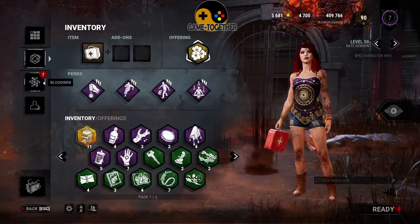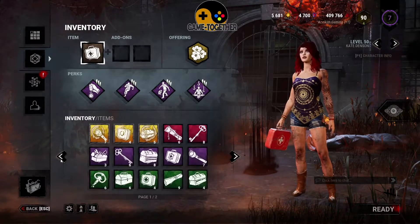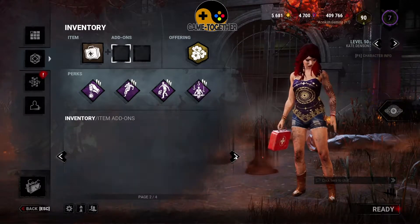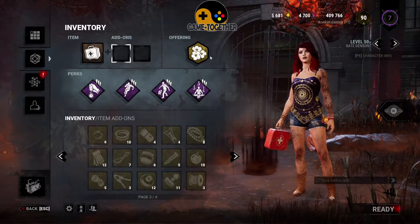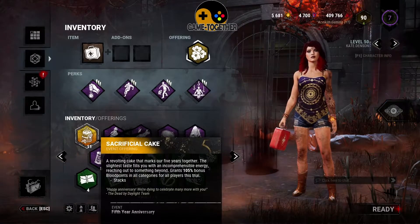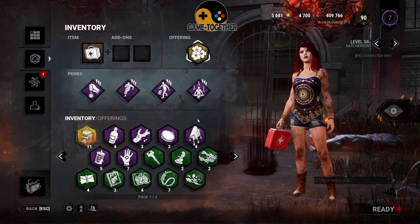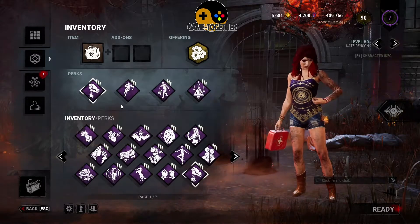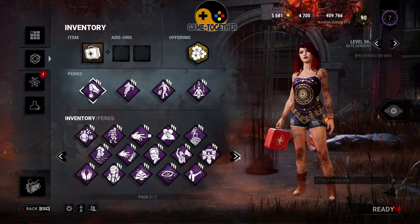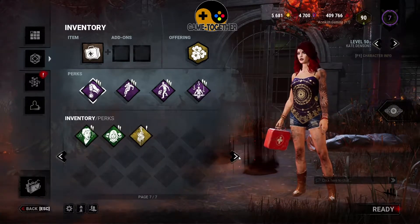Before each game in Dead by Daylight, you have the opportunity in your inventory to attach different perks, items, add-ons, and offerings to the character you're going to be playing as. The main part of your inventory is your perks, of which you can attach up to four. Some perks must be activated in particular circumstances while others have a passive effect, so be mindful and read each perk individually to understand how to utilise them to their fullest potential. There are also different items you can attach, including a medkit, toolbox, or a key, which can help you during the game if used correctly.